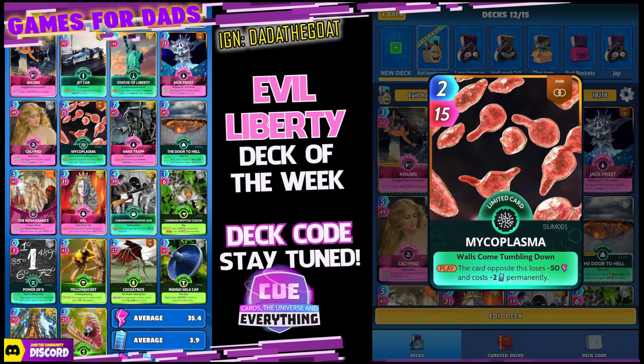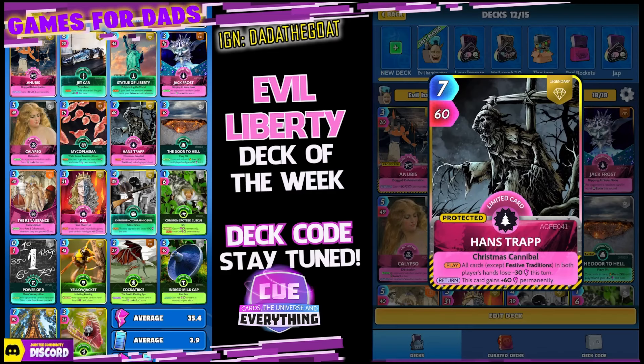Energy is a little bit low this week so I went with Microplasm. I do like this card — two for 15. The card opposite loses minus 50 power and costs minus two energy permanently. Good old Hands Trap, he's back in the deck. I do love Hands Trap, one of my favorite cards — if not probably my most favorite card in the game.